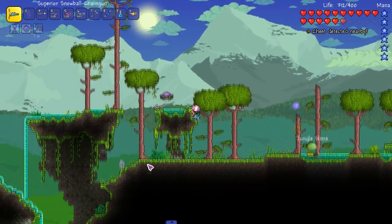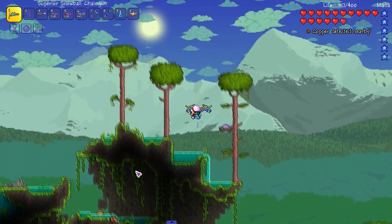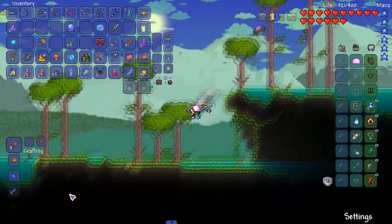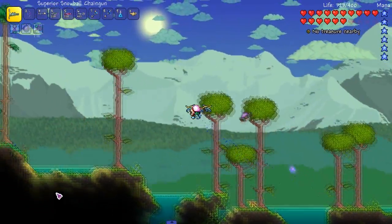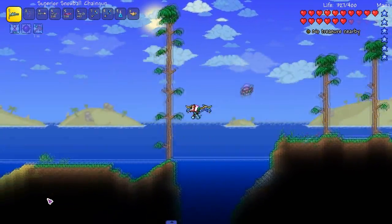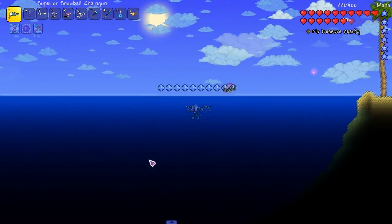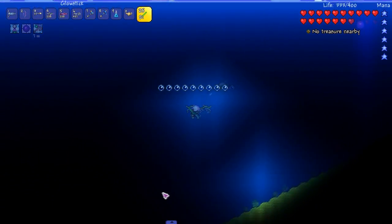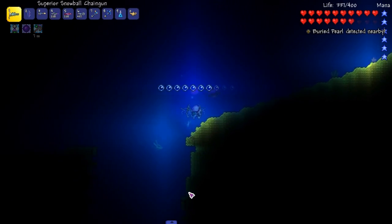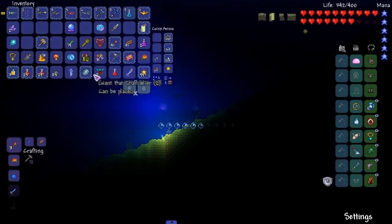If there's any more things like it, then I may have to generate a new world and update Gabe's mod, because he told me I was supposed to update it and I think I forgot. Oops. My bad. Let's head over to the left — I'm not seeing too much more sky islands on the floor, so we should be good. Let's just make sure the aquatic depths are intact. Yeah, everything looks fine.